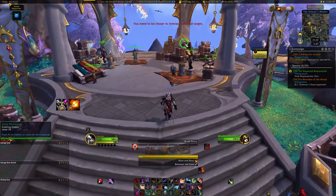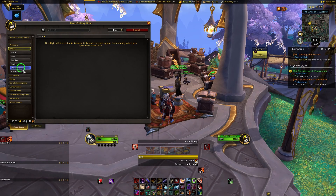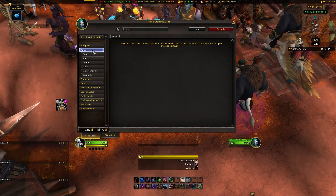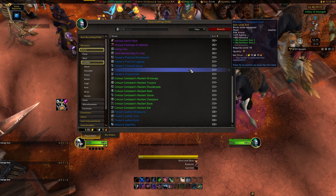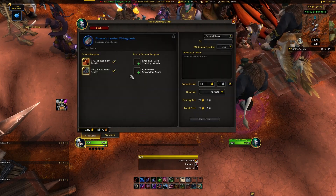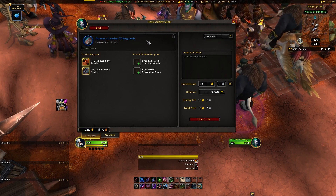Once there, you can open up the crafting order interface by interacting with one of the NPCs. This will give you a breakdown of all the things that you may place a crafting order for, and they're represented kind of similar to how the Auction House works. For our example item, let's just say I wanted a piece of leather armor, like the Pioneer's Leather Wristguards. By searching through the armor and then the leather tab, I can scroll down and find the item that I want made for me. You'll then be brought to the Request page.